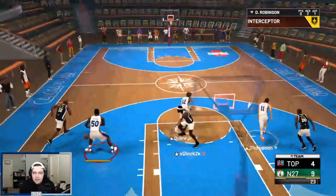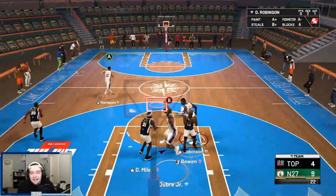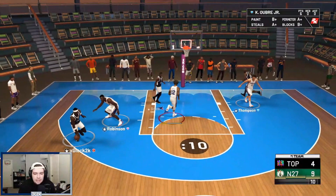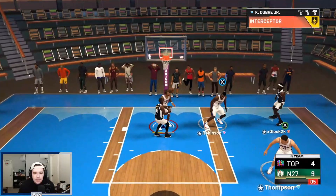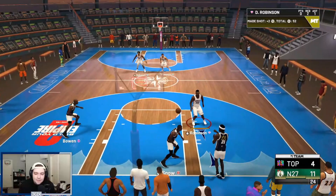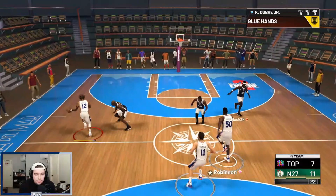Throw it ahead to Kelly — throw it down for me Kelly! You cannot be getting blocked there. The blocks in this game are so deep, it is so hard to get a legitimate dunk because they're just going to get blocked — it's really annoying. I'd like to see more contact dunks be available in this game because when you're not able to get any contacts it's kind of frustrating. That said, Kelly is doing his thing — get to the rim, give me a nice contact layup — there we go. Can't get contact dunks but he does get a nice contact layup which we will take any day of the week.